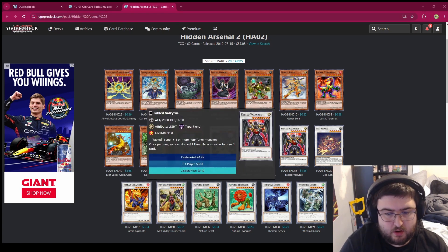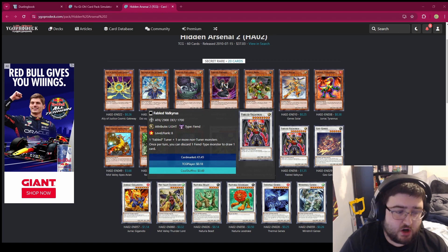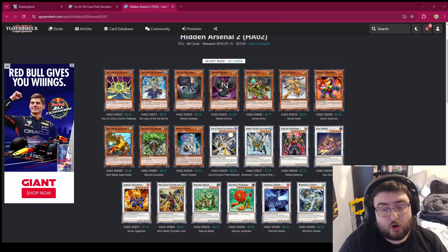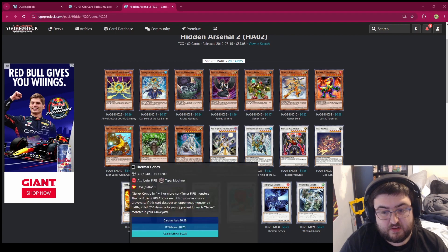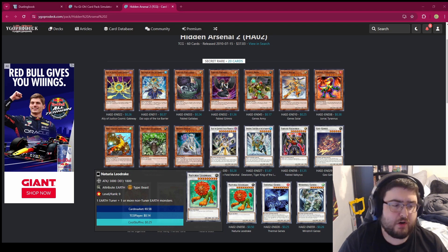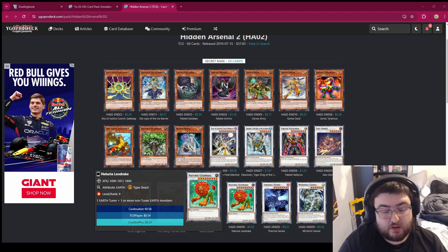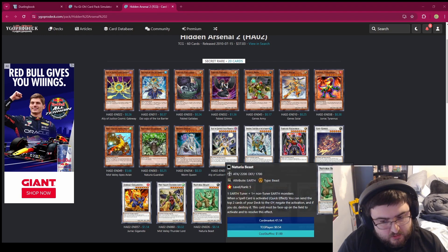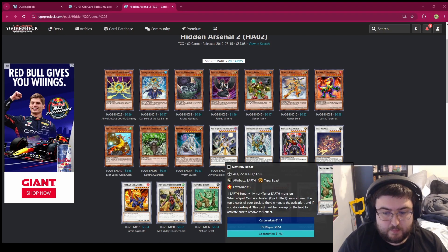Fabled Valkyrius — these Fabled non-tuner monsters, you discard a Fiend-type monster, draw a card. Turns on all your Fableds — pretty good. I'm not going over any Gen X card. They're all bad. We will never play Gen X in this series ever. Naturia Leodrake is just an Earth Synchro monster requiring Earth Tuner and non-tuner Earth Monster. It does literally nothing — it is a vanilla Synchro Monster. Naturia Beast is really good. When a spell card is activated, you can mill two and then negate it. That is not a once per turn. You can just keep negating them by milling cards.